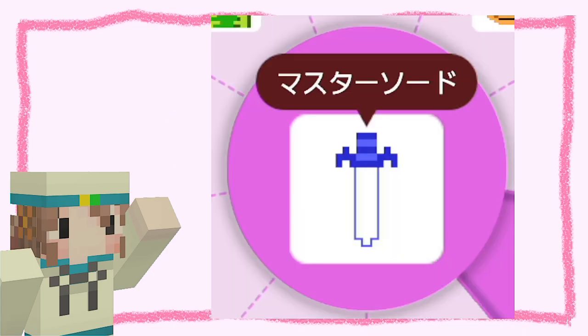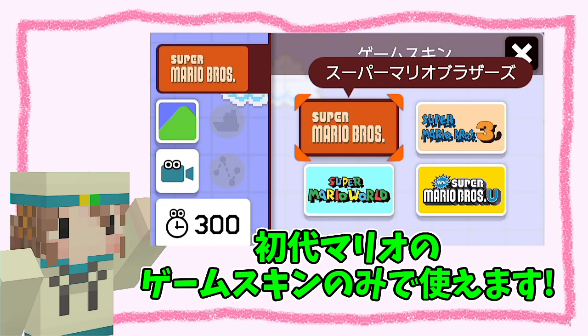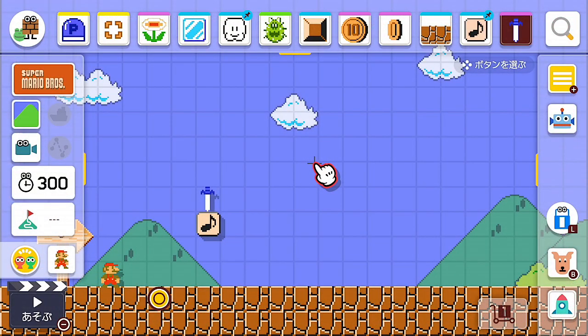今回はこちら！マスターソードです！ゲットすると、リンクに変身できるアイテムですね。マスターソードは、初代マリオのゲームスキンのみで使用することができます。使いたいときは、スーパーキノコを長押しすることで手に入れることができますよ。音ブロックで実際に鳴らしてみると、こんな感じです。